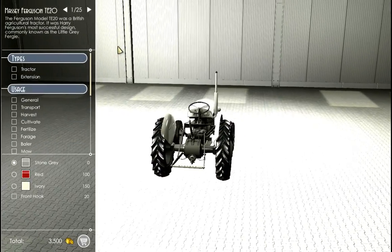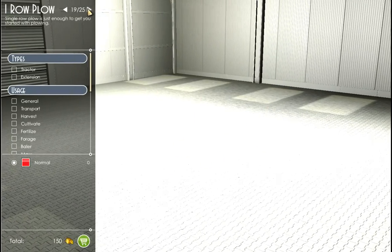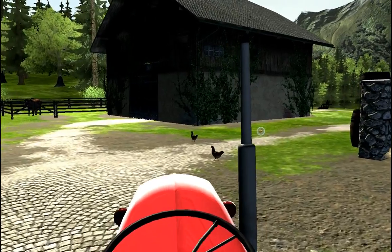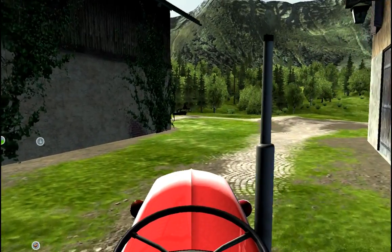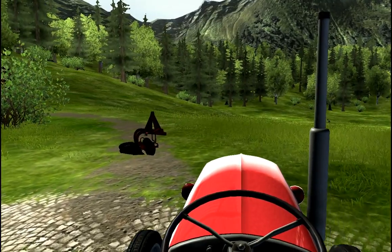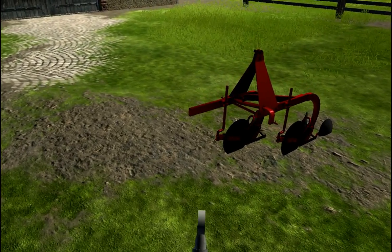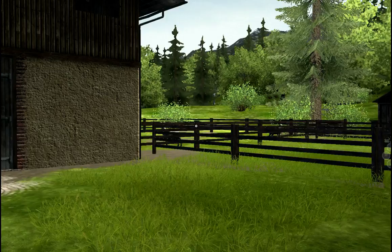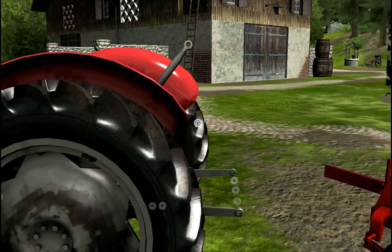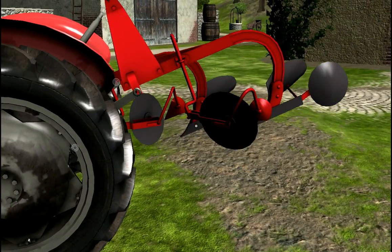So you press O to open up the market and then we'll buy ourselves a turbo plough. And there it is over there. So we need to connect triangle to triangle. Lovely.